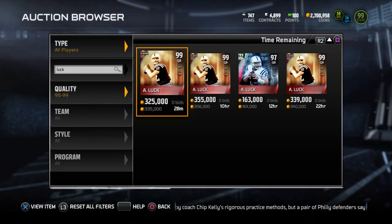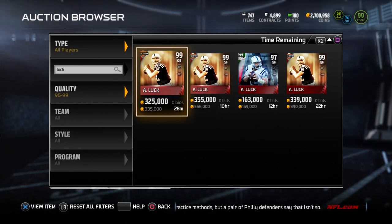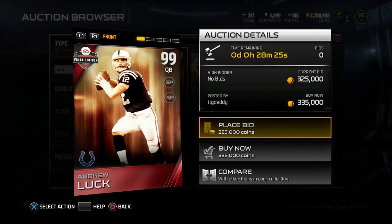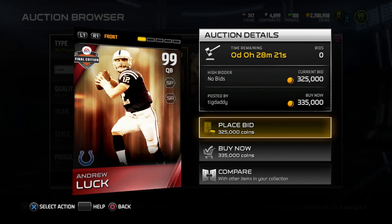Hey, what is going on guys, Clickwood here back again bringing you another Madden 15 Ultimate Team video. Today the thing that I want to talk about is this brand new Andrew Luck Final Edition item that came into the game yesterday. I didn't have time to actually go out here and put out a video.